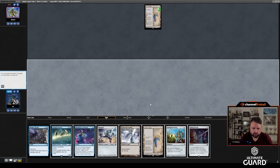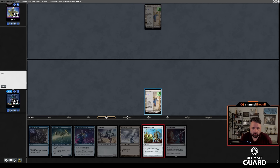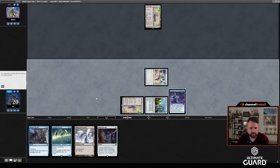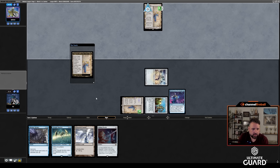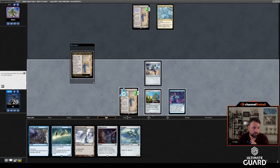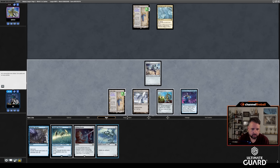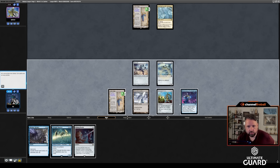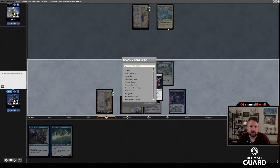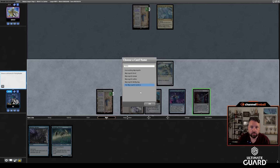No Amulet yet — they're going to get one soon. Lead on Saga, Springleaf Drum, Memnite, Moonsnare Prototype is the one I want to cast. I don't think I want to cast Needle here. They are really going for it. Frogmite was actually really good because now I can go land, Frog for zero, and use Saga. If I go Thought Monitor off Springleaf Drum, I can still use Saga, but I can't play Needle — and I want to Needle Microsynth Gardens so they can't turn it into the Amulet they're searching up.